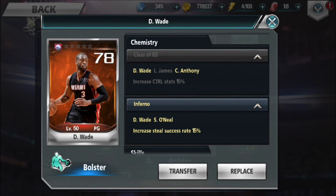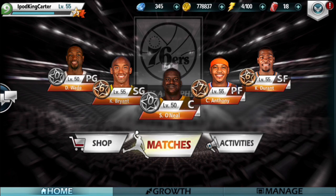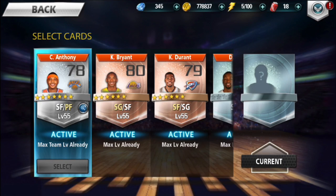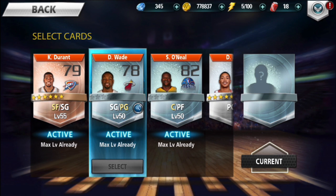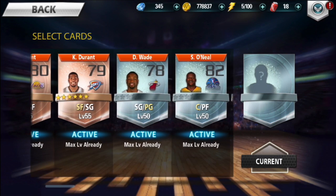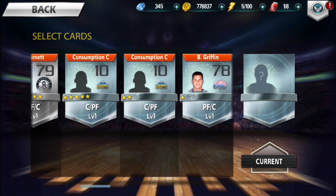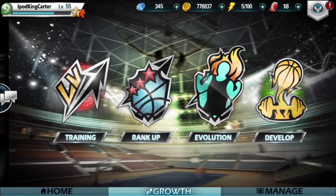Check it out — inferno gives you an increased skill success rate with Shaquille O'Neal. And if you have Dwayne Wade, LeBron James, and Carmelo Anthony in the same lineup, they all get boosted stats. When Kobe Bryant needed LeBron James, Kobe gets plus two bonus stats, and Shaquille O'Neal gets a boost for having Dwayne Wade and Kobe Bryant on the court. This makes for somewhat of a perfect team.